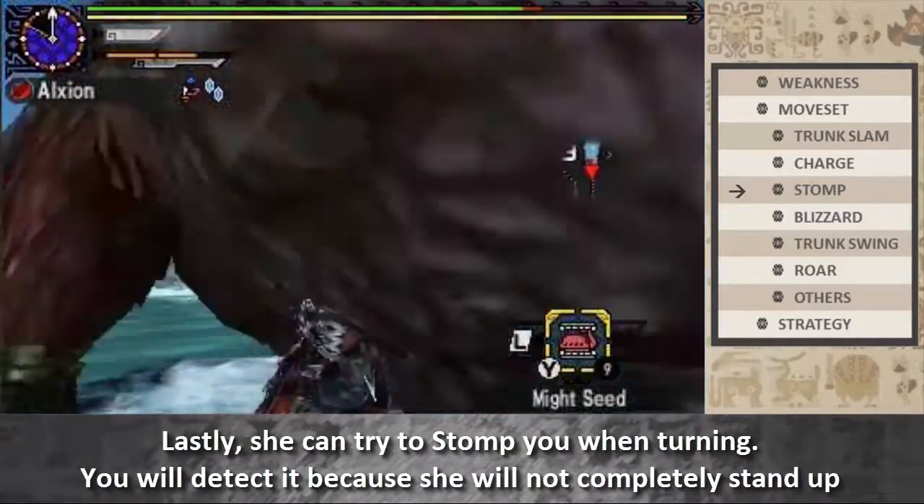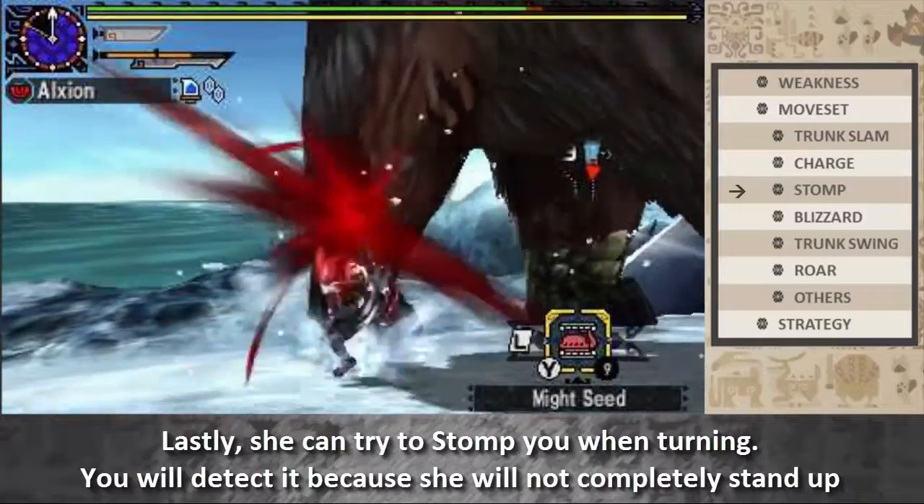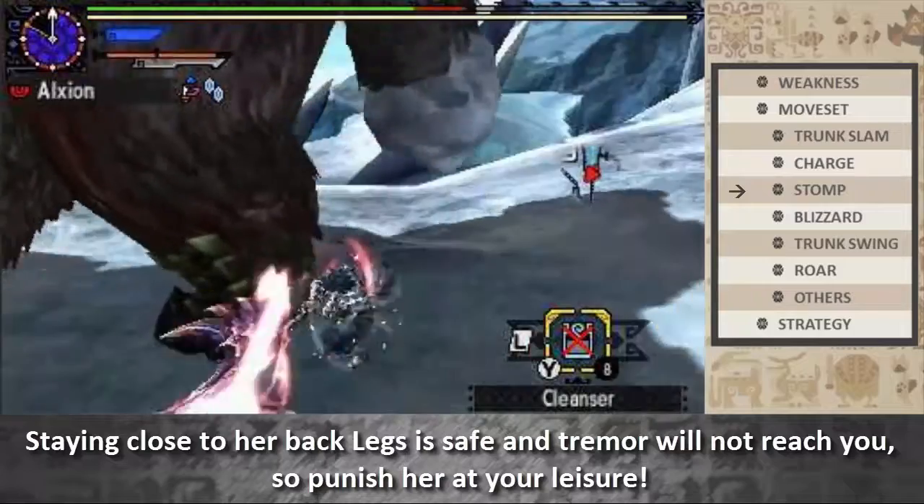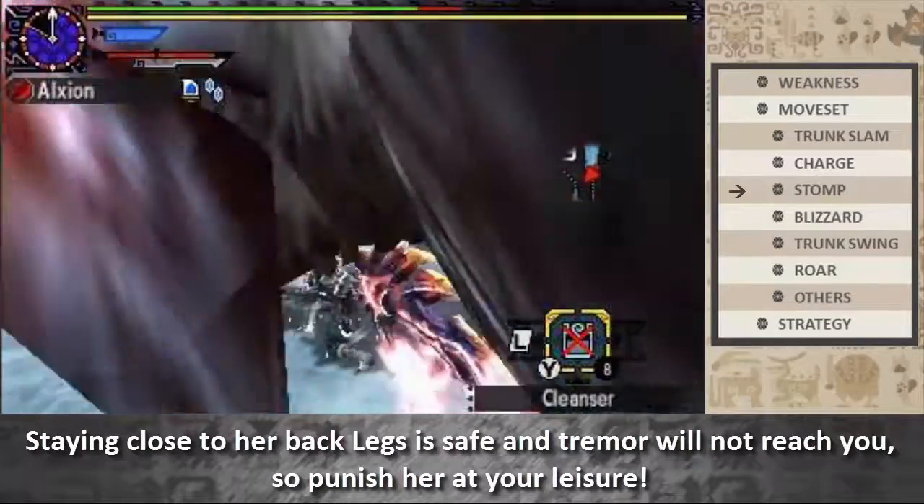Lastly, she can try to stomp you when turning. You will detect it because she will not completely stand up. Staying close to her back legs is safe and the tremor will not reach you, so punish her at your leisure.